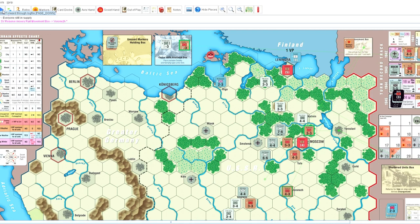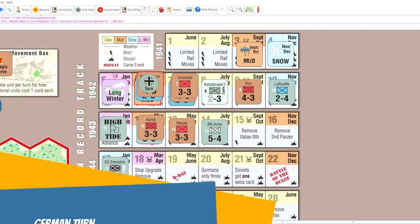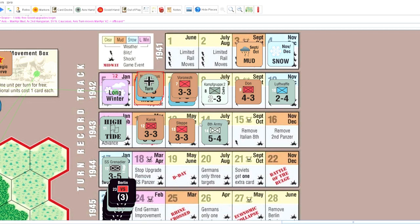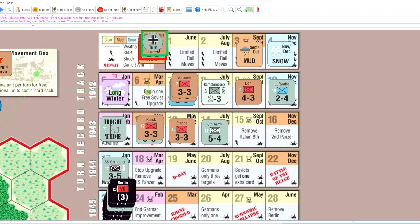So the next turn begins — turn six — and we have some good reinforcements coming up over the next few turns. Things are looking a little bit more hopeful. We have the upgrades beginning as well. The German player checks for sudden death and he is well short, which is good to see. He needed to be past this line basically in order to get a win by sudden death, and we managed to stave that off. With the upgrades beginning, my units get more and more powerful, which is going to be excellent.